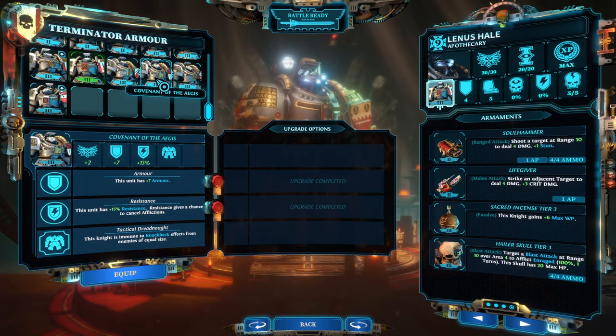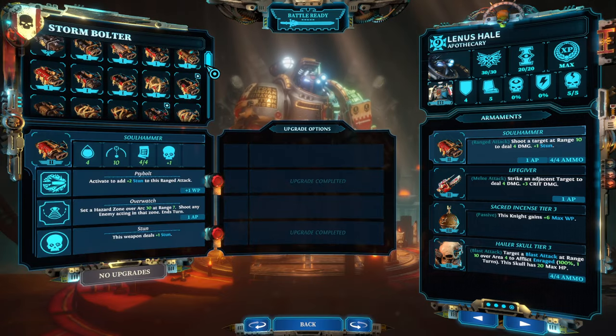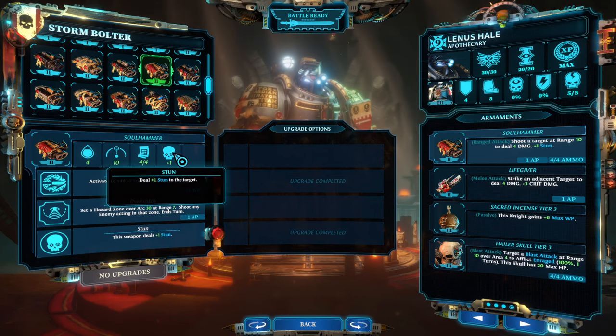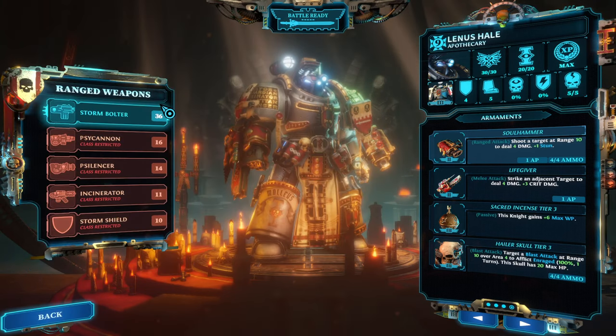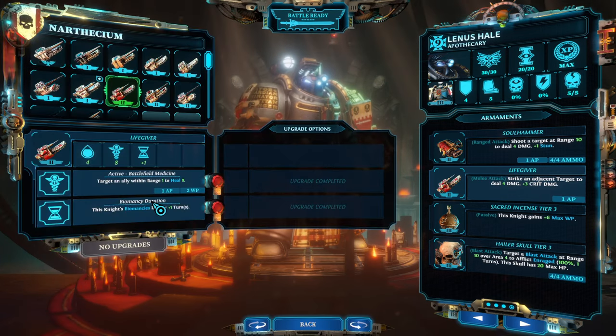For the ranged weapon I'm doing a cheeky trick: Soul Hammer is the name of the game — the only bolter with a very stun-focused profile. The weapon itself stuns for two, with psy-bolt it stuns for four, giving the Apothecary a ranged option to also stun and allow others to finish. For the melee weapon I'm using Life Giver, the best melee weapon for biomancies, with eight base healing and extra biomancies.